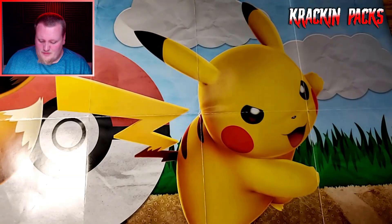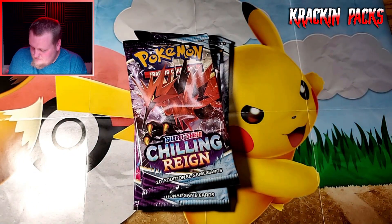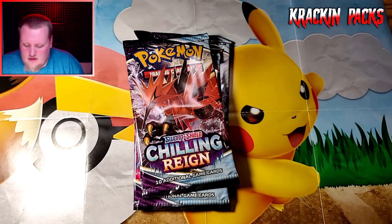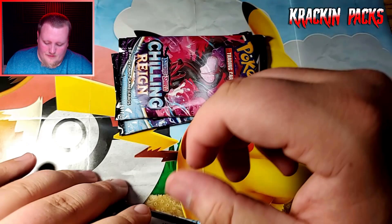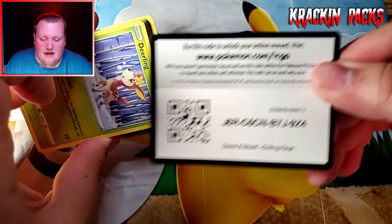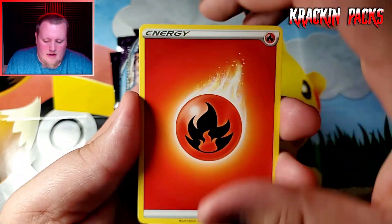We have one more three-pack blister for this video and this one is going to be difficult to open. Three more packs and the Snorlax promo, and here's another code card for anyone who wants it. Three more packs for this video — are we going to pull an alternate art or a gold card? Honestly, if we don't find anything else, I'm going to be happy with that Caitlyn Full Art. Beautiful card.